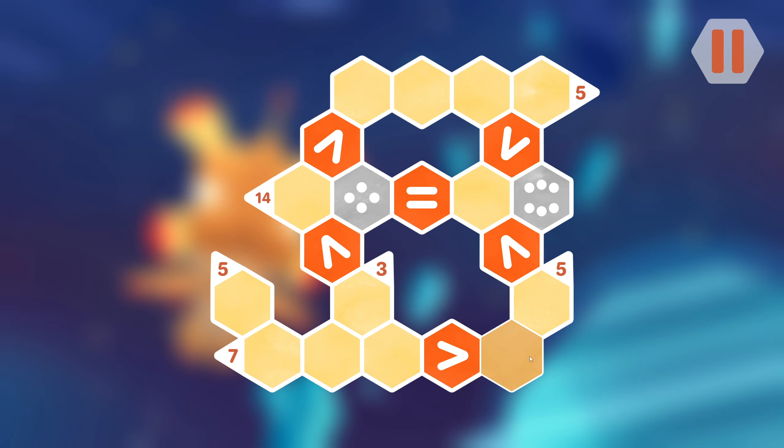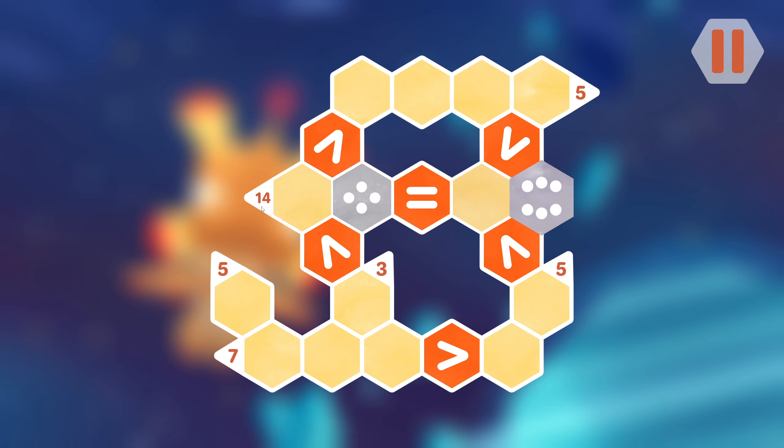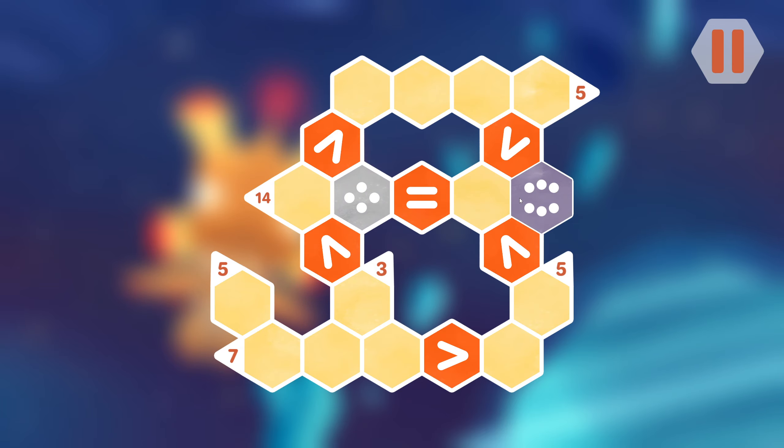This needs to be bigger than this — this could only be a two or a three. That doesn't really do much for me immediately. 14 here — we have six and eight, and six and four makes ten, leaves four more, so that means...